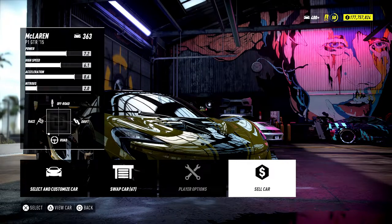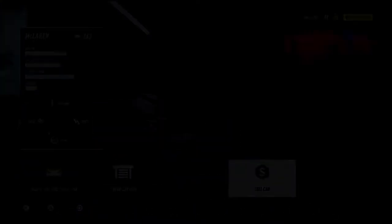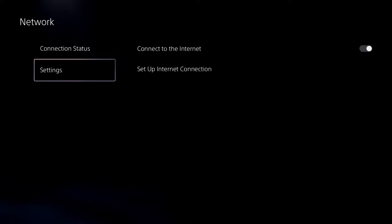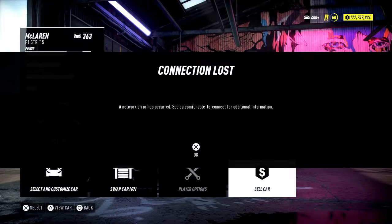As soon as this comes up, you want to scroll over to Sell Car. What you're going to do is hit the PlayStation button and go down to Network, then click on Network Settings. Go down to Settings and disconnect from the Network.